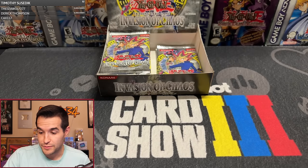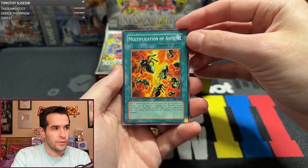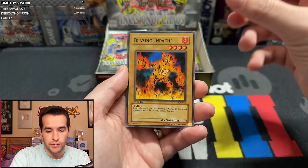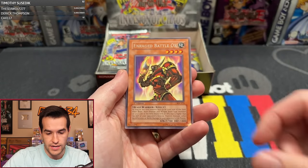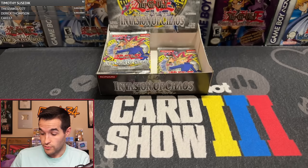Still a lot of potential in this box. It started off rough with the Insect Princess, but it's going to be more clutch. Pack ten: Multiplication of Ants, Recycle, A Hero Emerges, Death Kangaroo, Thunder Crash, Blazing Impachi, Zero Gravity, Chop Man the Desperate Outlaw, and Enraged Battle Ox. Chop Man's cool — I'm just saying.